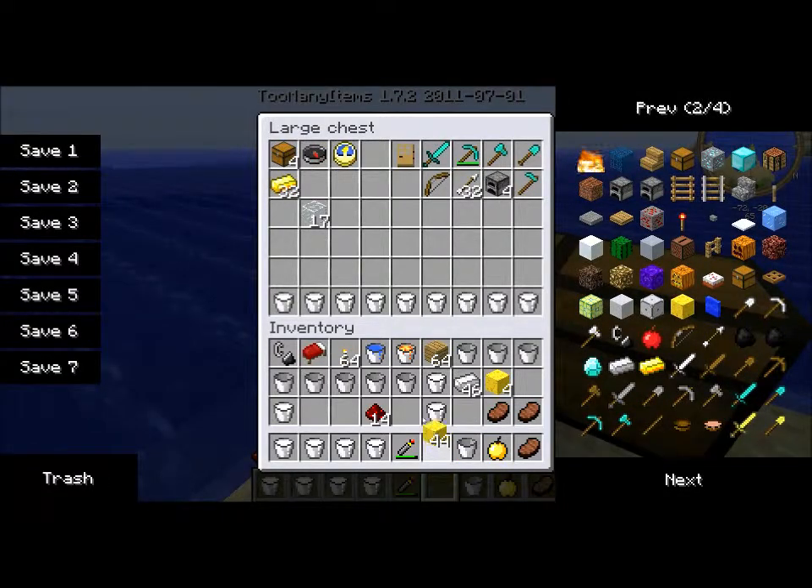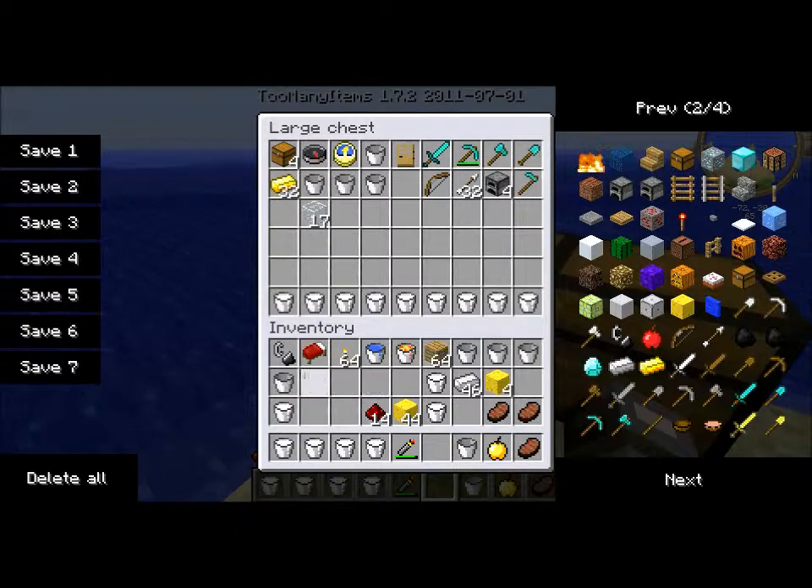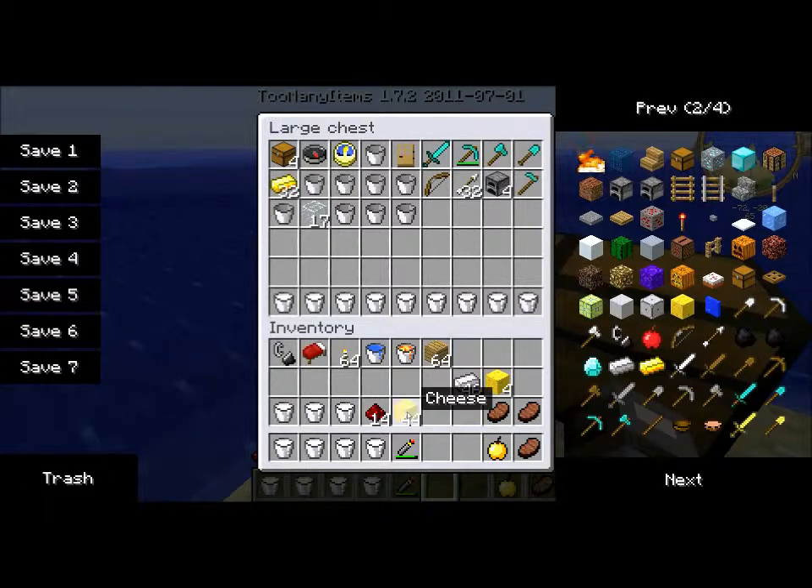Let's take our cheese with us but we don't need our buckets. I'll keep the milk because we might need it. And we've got the cheese. Take the iron. Now I'll show you guys how to make some survival stuff that we'll need on the moon.